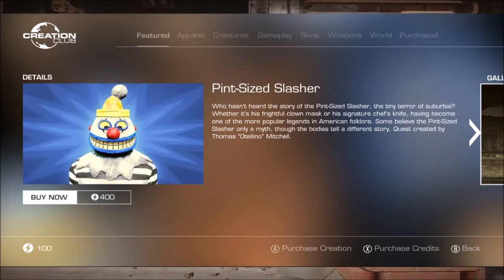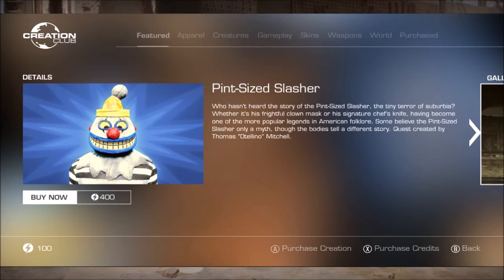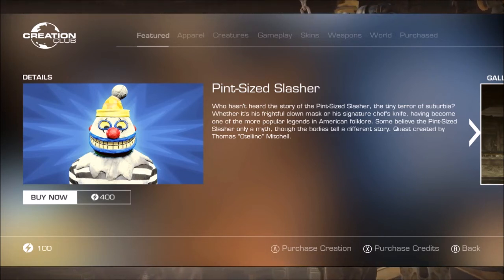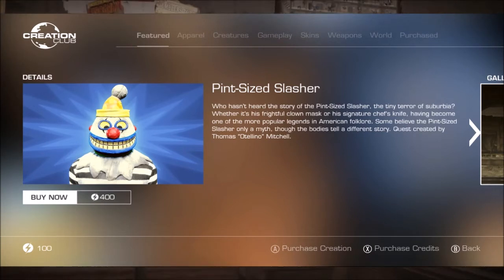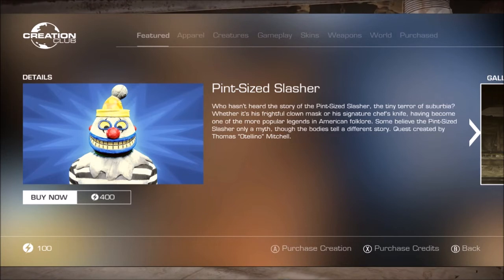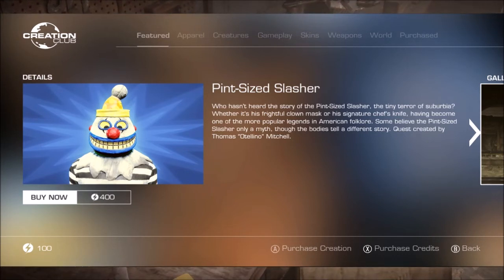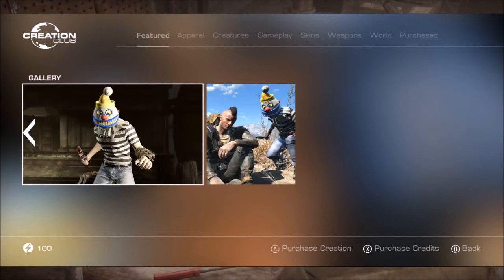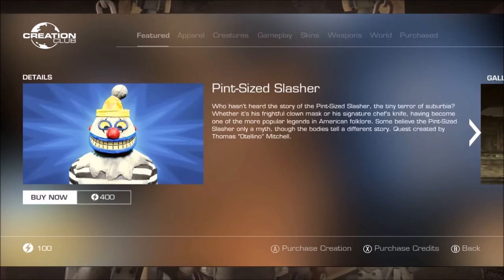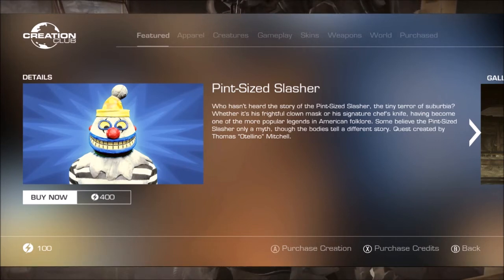Reading that description straight away brought the Joker to my mind. I went to see the Joker yesterday on opening day in Australia and it's a very good movie. I don't know if this is a little hint from Bethesda about the new Joker movie — how convenient that the week the Joker comes out, they feature the Pint Size Slasher, which is essentially a clown-themed creation with a knife and clown mask. It just really reminded me of the Joker — maybe a little Easter egg from Bethesda in honor of the movie.